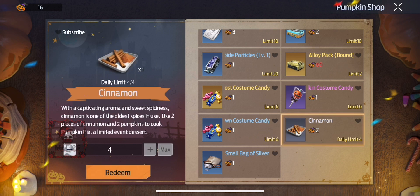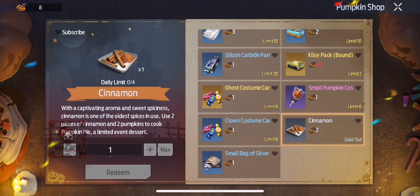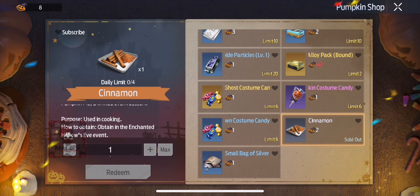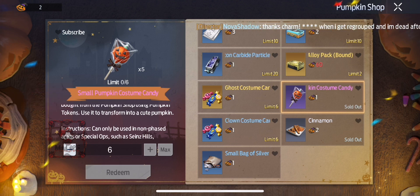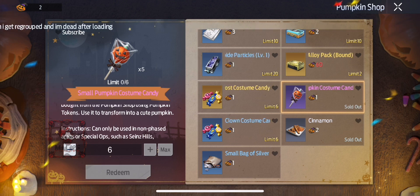I'm going to focus on getting the costume things and cinnamon, because you can use the cinnamon and pumpkin to make a special recipe that you get later on. It has a good damage boost and I really like it.